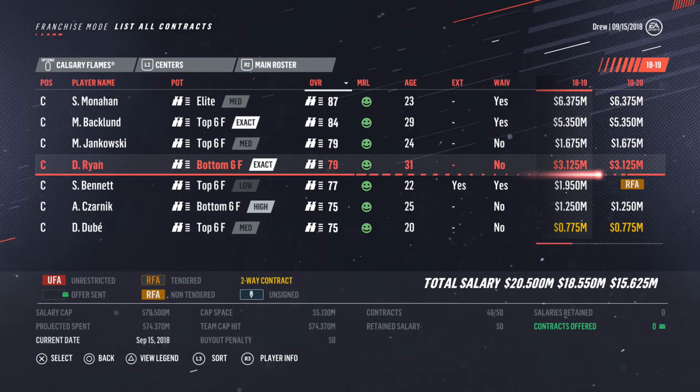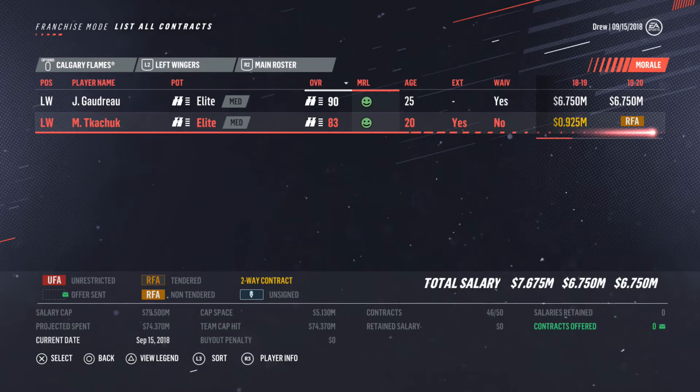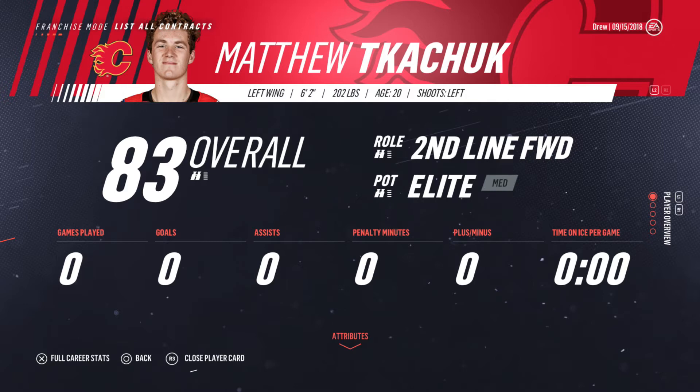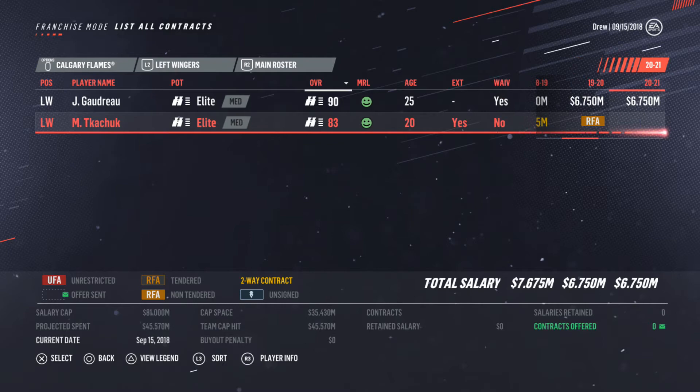Left winger is Gaudreau, obviously, and Matthew Kachuk. Let's look in the system — nothing doing there. Matthew Kachuk, it's going to say he's a second line. I'd really rather him be a third line, but he is only 20 years old, so he'll grow into that, which is good. Maybe just leaving him as a second line left winger for this season would be good. I think that's the way to go about it.